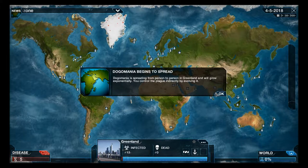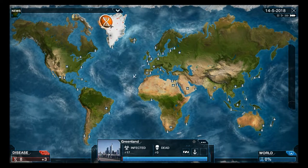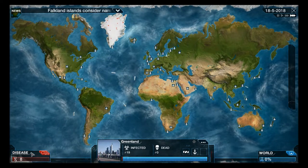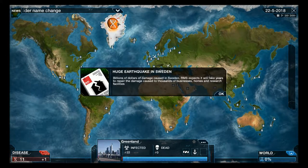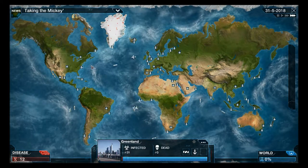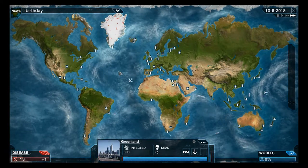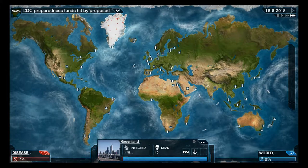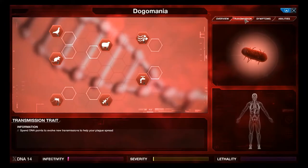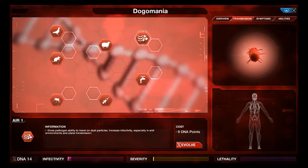You control the plague indirectly. As long as you keep the death rate low you won't have any problems. These events that pop up can sometimes help or hinder the spread of your bacterium or virus. Hopefully it will start to spread to other countries. When the DNA points start climbing rapidly, let's click here - once we pass something I'm going to evolve.